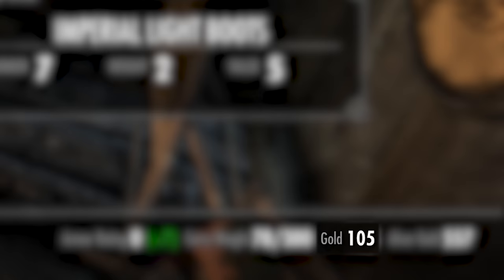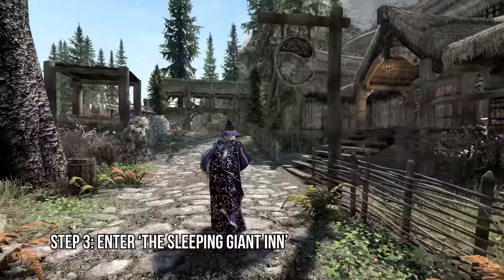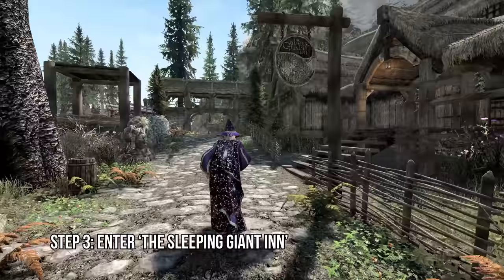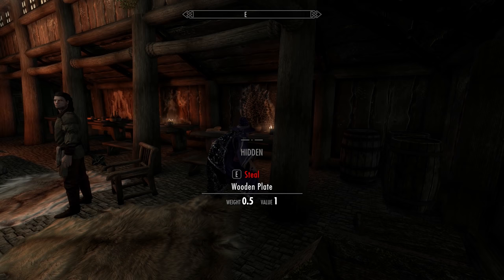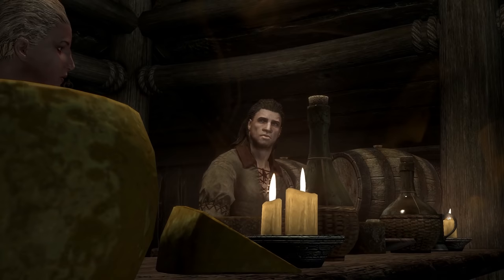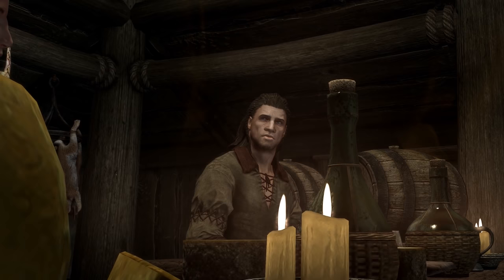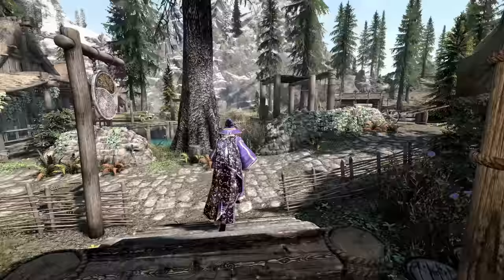Now enter the Sleeping Giant Inn. Atop the tables, nick a couple of wooden plates. I've already tried persuading Orgnar — he doesn't care less about our endeavour and rather pities our ambitions. We'll soon prove him wrong. These wooden plates aren't just for eating on.